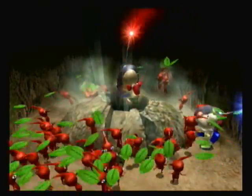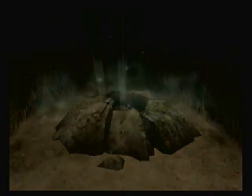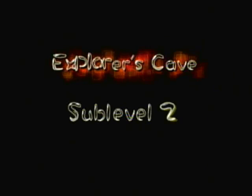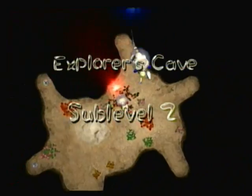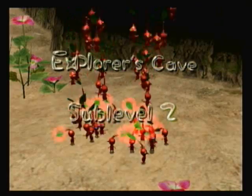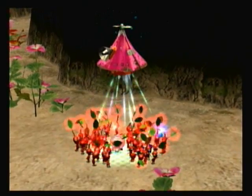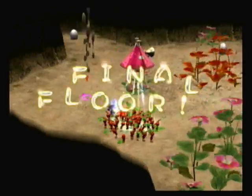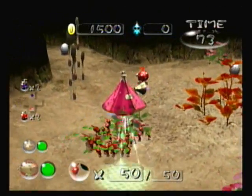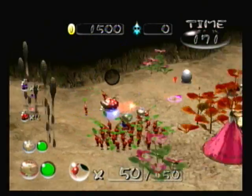Looks like there will probably be a second video today just for this one and how short it is, but that's okay. And here's sub-level 2. Hopefully they're a little more tricky with this floor — they didn't really give us any enemies on the last one, but there will be enemies as you can see right now. In this case, we have Bulborbs, which — that's not going to be a threat, just take him out.